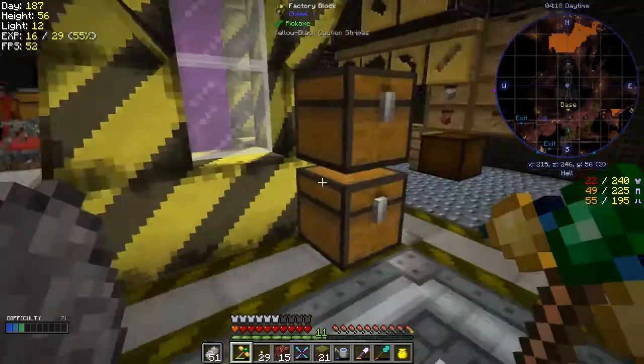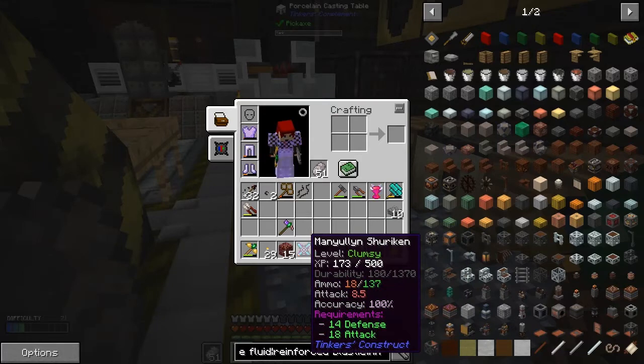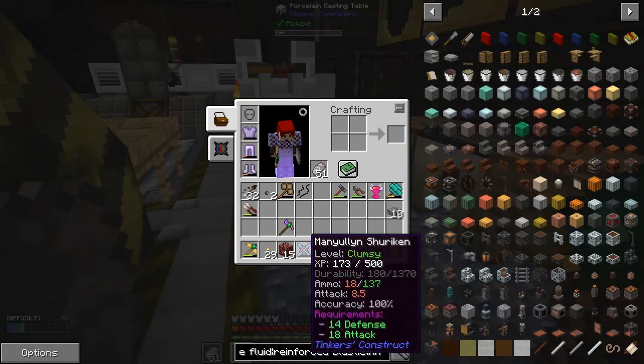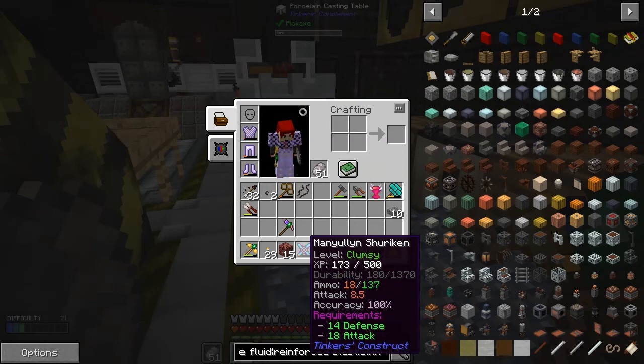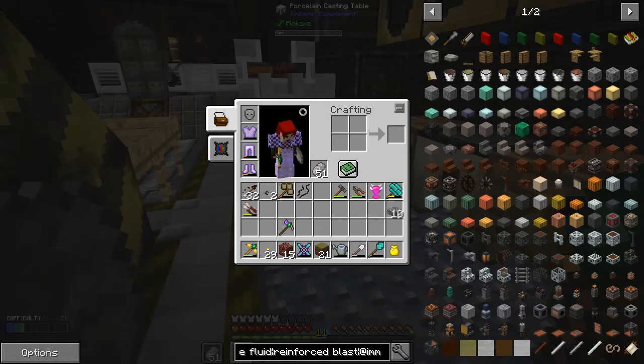I was still getting attacked by embers - that's why the shuriken is well used. I also put a diamond on the shuriken which increased its attack. It says 8.5 now - I think it was 10 before, maybe that's to do with other things. The ammo is 18 of 137, so when I get the next modifier I'll put an emerald on it to get some more stuff going.